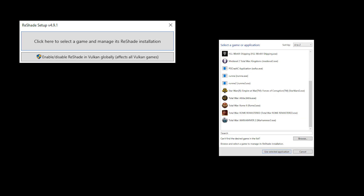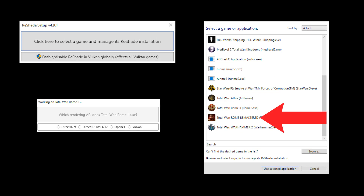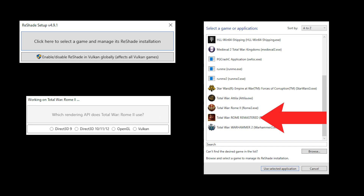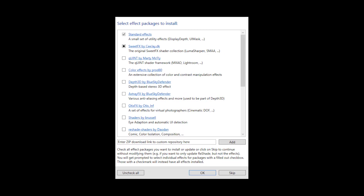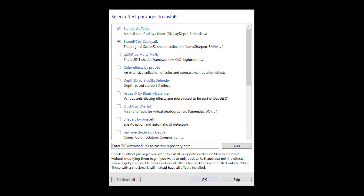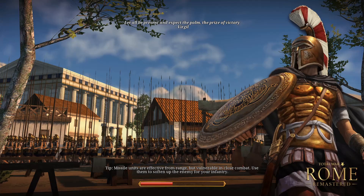Once downloaded, you need to run the Reshade setup program and select a game you want to use the application for. Go in there and select Rome Remastered. Then, because the game runs on DirectX 11, you want to select the second option there. This will take you to a screen with lots of unchecked boxes. You want to check all of those and hit OK. With that, Reshade will download all the files you've checked off, giving you all the tools available to play around with the in-game graphics.